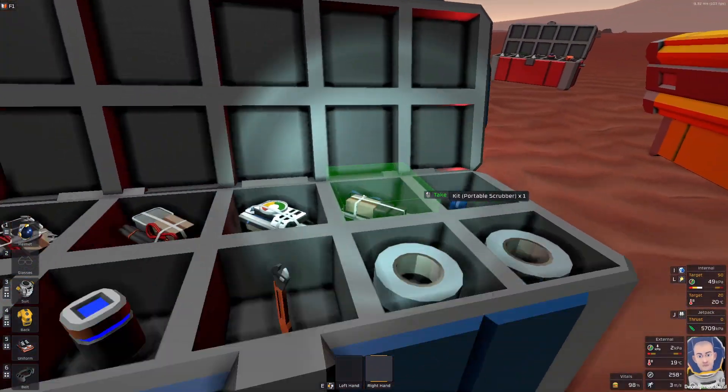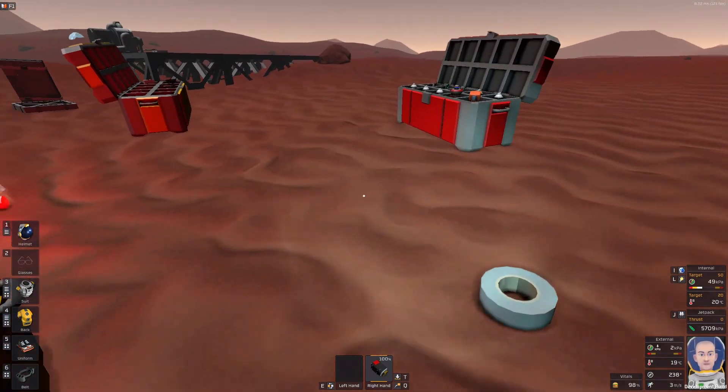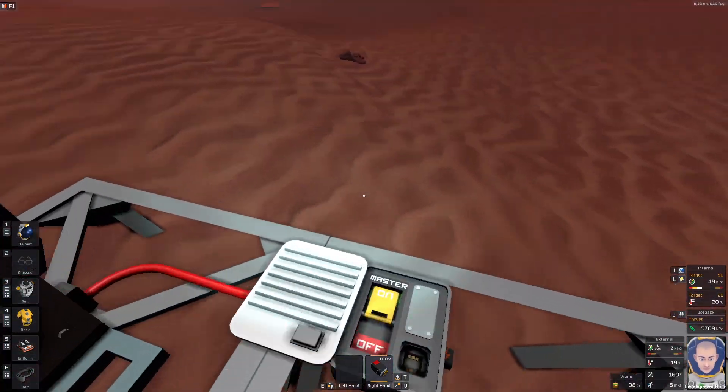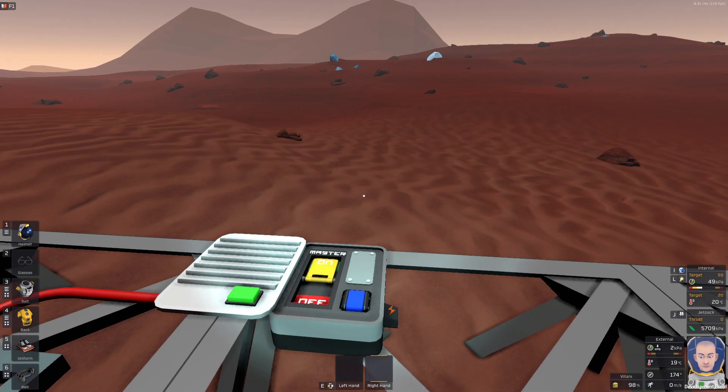We can use a small battery but I will try to find a large battery — this one. It's charged, so I will put it into the power controller. I would say we are online.